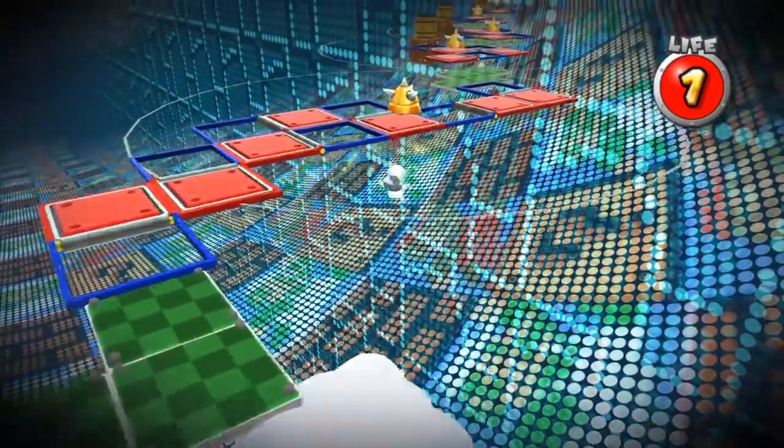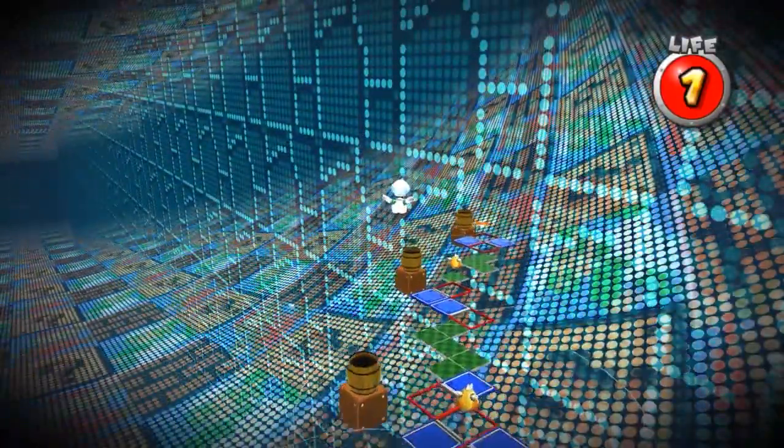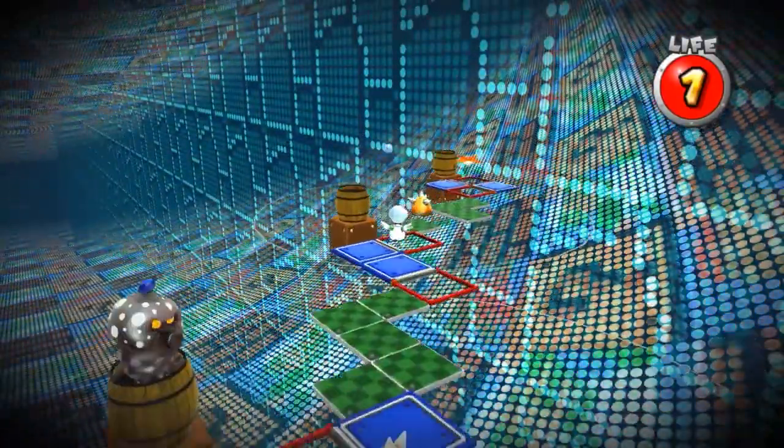The Perfect Run was far from being perfect, but one glitch took a big step towards making it perfect. In fact, this glitch is arguably Super Mario Galaxy 2's most game-breaking glitch.